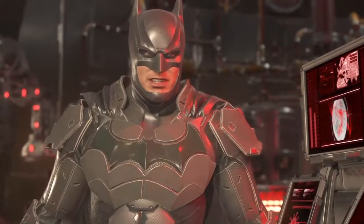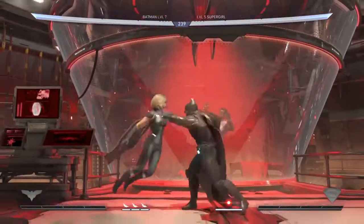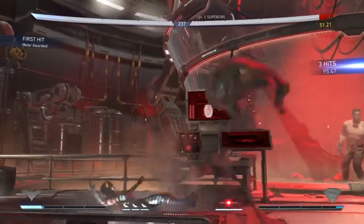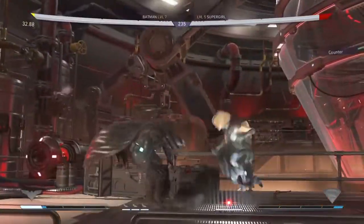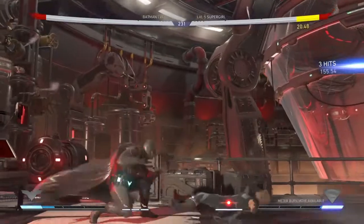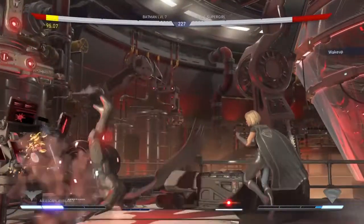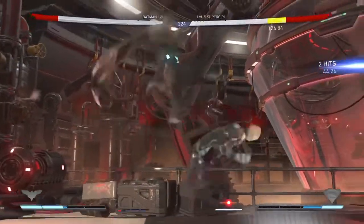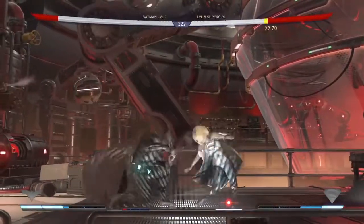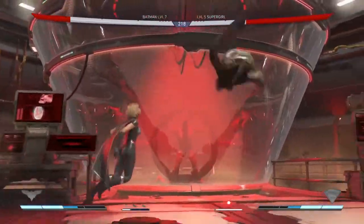So now we have Batman versus Supergirl. Batman comes out kicking her straight in the face, but Supergirl has power. She's caught by the laser and Batman hits her in midair. Batman is crouching, for no real reason, with quick strikes as he attempts to take out Supergirl. He has a nice lead here.